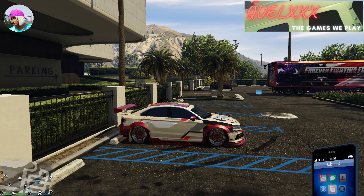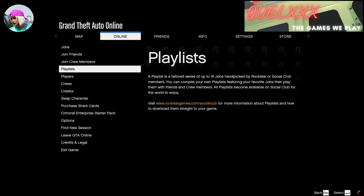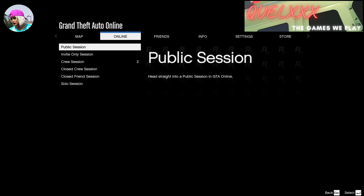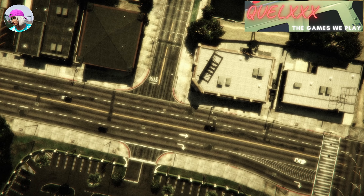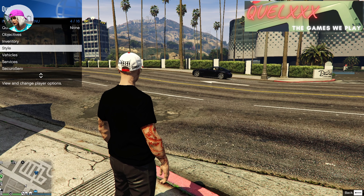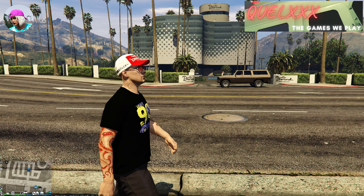If you did it wrong, it will appear like that — let's try it again. If you did it correctly, you will be in a black screen with the pause menu open. From here, just go to Online and then find a new session, which would preferably be an invite-only session. At this point, tell your friend not to leave his MOC until you fully load into the new session. Once you're in the new session, open up your interaction menu, go to Vehicles, and request for personal vehicle. If you did the glitch correctly, you will see that you have already gotten your friend's car.